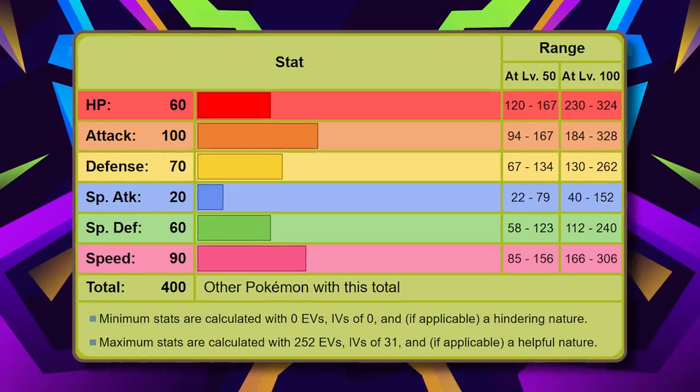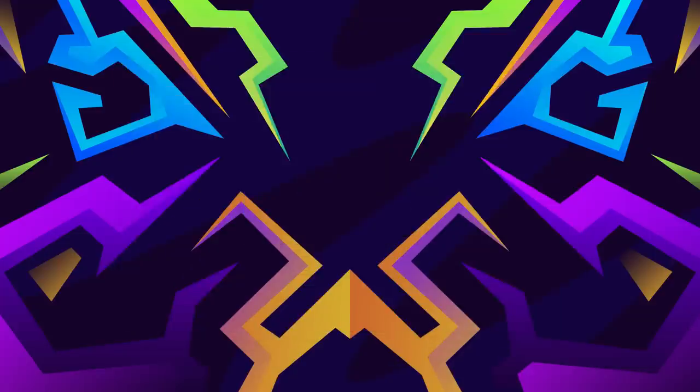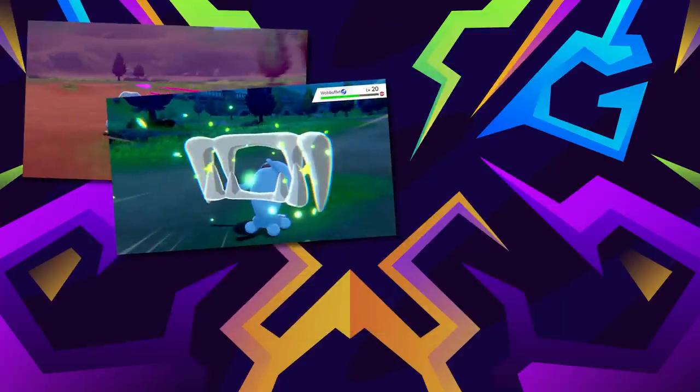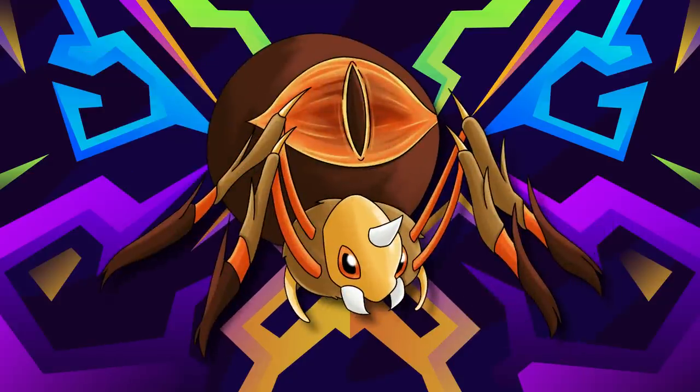Stats-wise, the best I could do for it was 60 HP, 100 Attack, 70 in Defense, 20 in Special Attack, 60 in Special Defense, and 90 in Speed. It's quick and can hurt you, but it's pretty frail all things considered. But don't let that comfort you, because it's got great moves to mess you up with: Poison Jab, Leech Life, Crunch, and Shadow Sneak — all fantastic moves for a fantastic Pokemon. I have to say, of all the fake Pokemon I've ever had designed, this is easily one of my favorites, without a doubt.